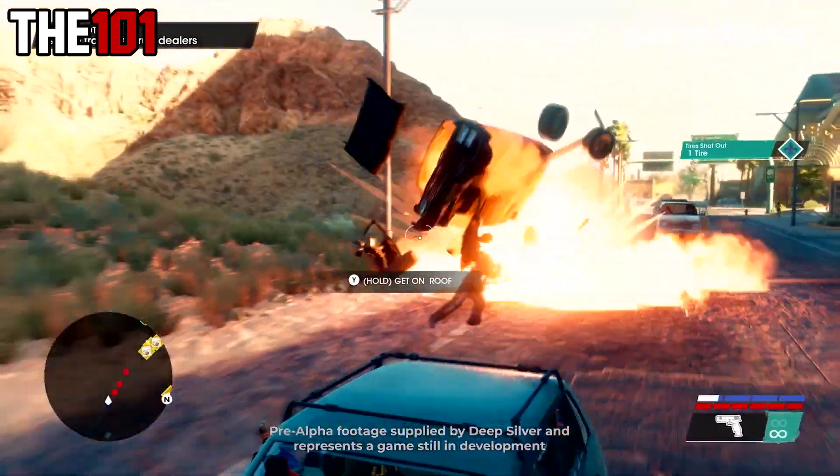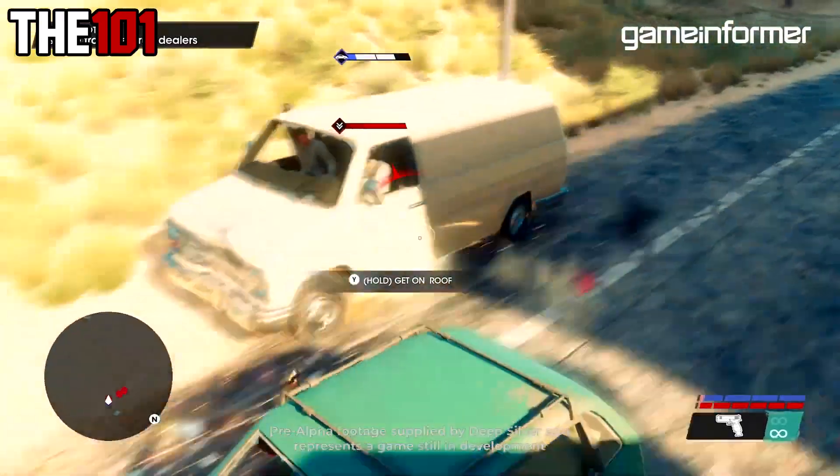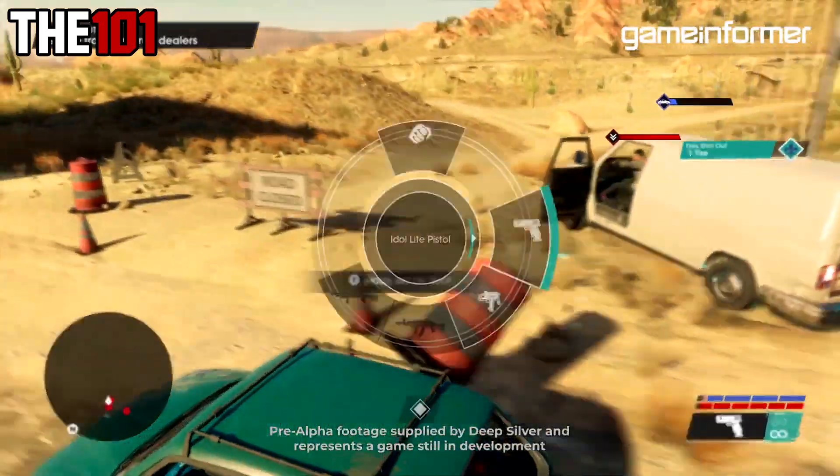Next clip and some mission gameplay, now with the objective to escape the drug dealers. A couple of handgun shots to the tyres and the car is gone. We have got the option to get on the car roof to shoot — take note that the car is being driven by someone else and not solo.